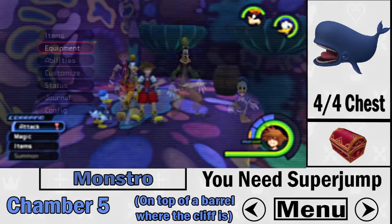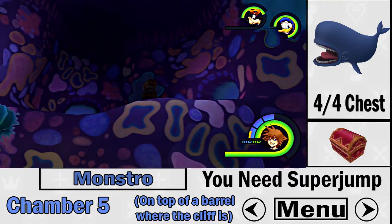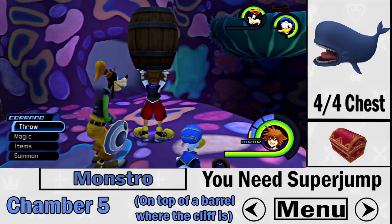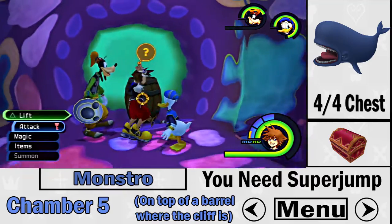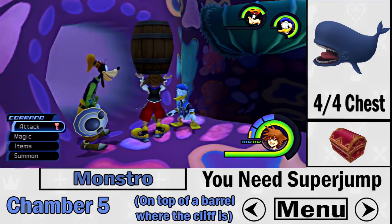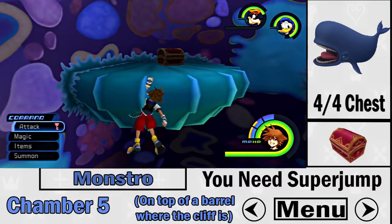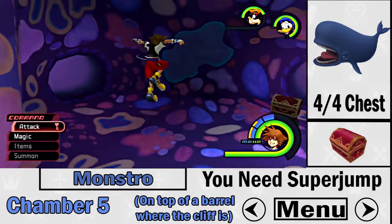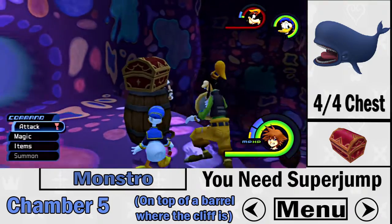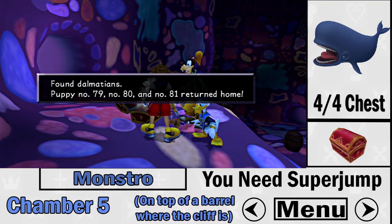The final treasure chest in Monstro is a bit tricky — it's on top of a ledge near a barrel by a cliff. Super jump is recommended since you get it in Monstro anyway. You can use regular jumps to get across the platforms, but super jump makes it much easier. Fight the enemies, break the barrel, and there you go — the very last treasure chest in Monstro, completing all Dalmatians there.